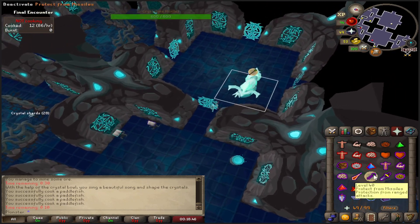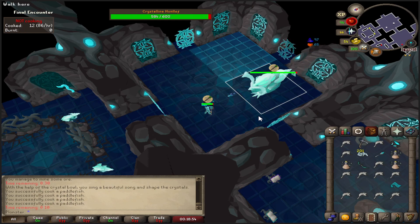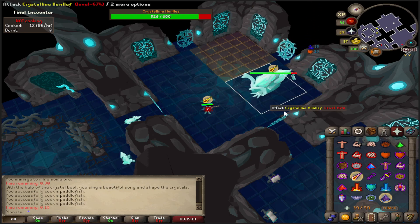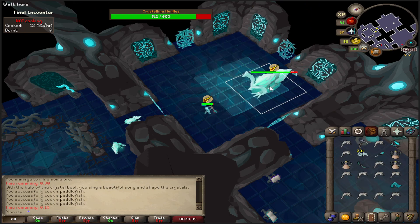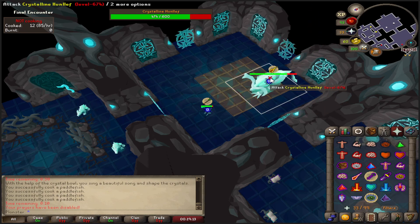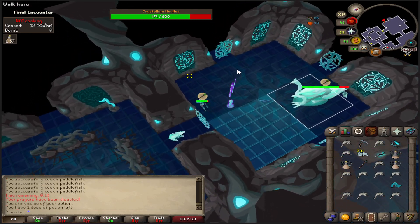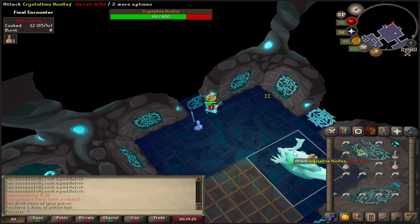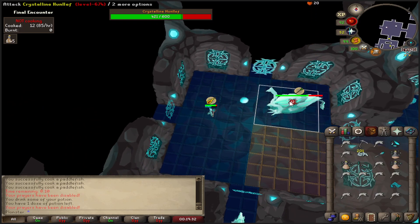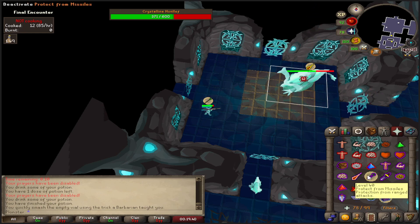Quick pass with protect from range and rigour activated, starting the crystalline hunlif fight. It starts with four range attacks, then does a noise and animation and switches to four magic attacks. The floor also changes from blue to orange which will damage you. It has two special attacks: a tornado, and a special magic attack — the purple flame one — that deactivates your magic prayer, so make sure you reactivate it quickly.